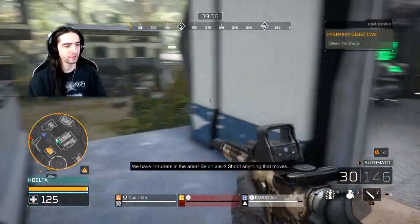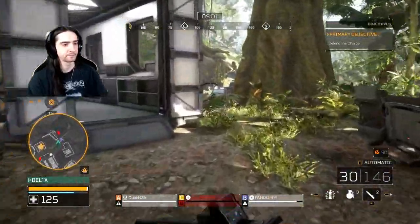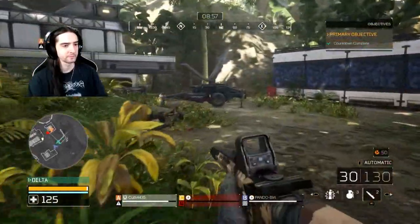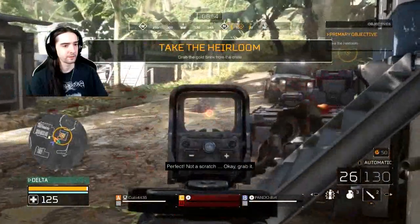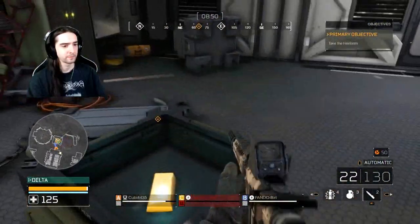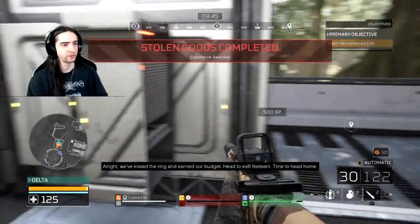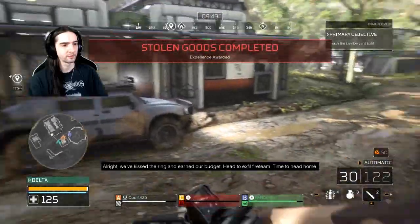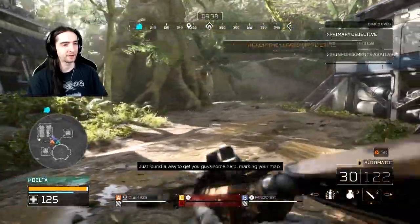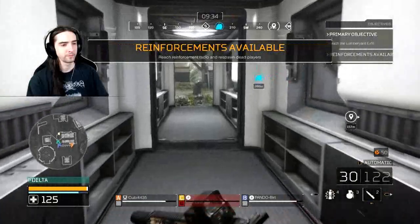We have intruders in the area — be on alert, shoot anything that moves. Now they know you're in the area. Get your heads down. Perfect. Out of the crash. Grab it. Let's go. Stalling goods completed. Time to head home. Call in the chopper. I just found a way to get you guys some help — mark it on your map. Let's go.